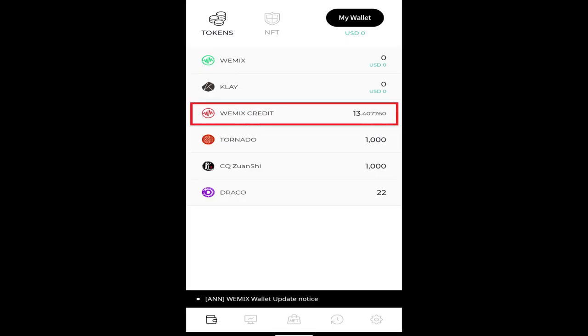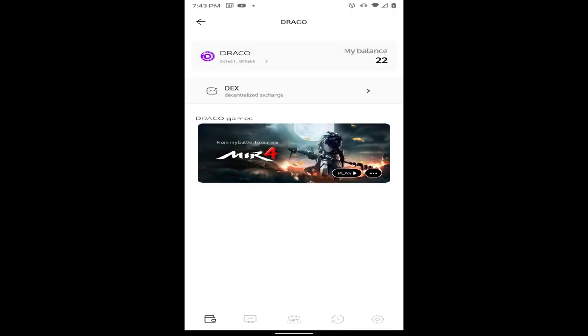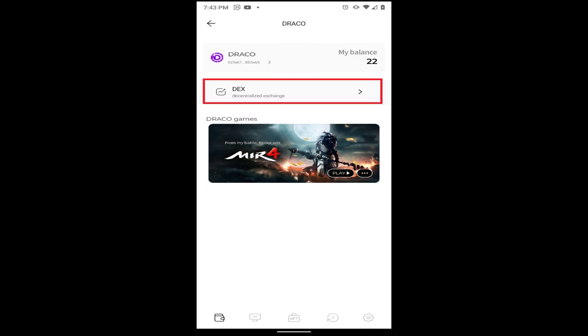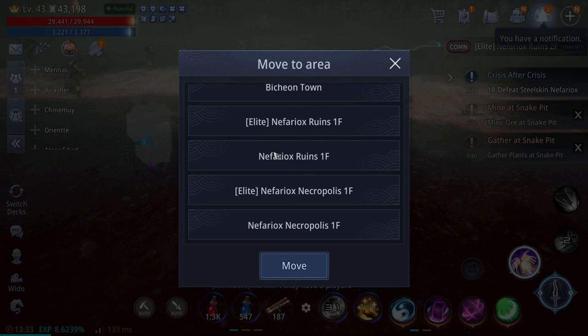Step 9: Purchase Draco — seriously this time, you're done. You can now buy and sell Draco on the Wemix marketplace. If you ever want to cash out, you would reverse the steps except for anything related to signing up for an account: Draco to Wemix credits, to Wemix tokens, to Binky exchange, to Tether, to Coinbase, to bank account.